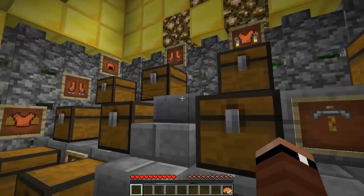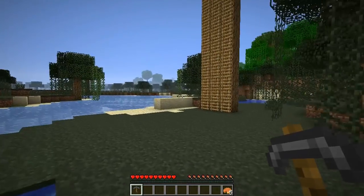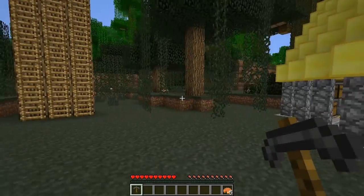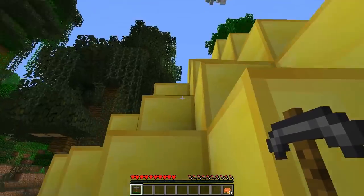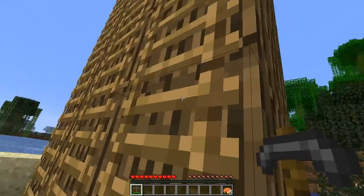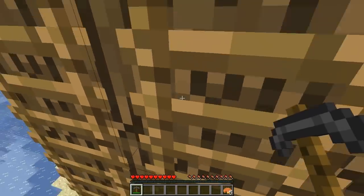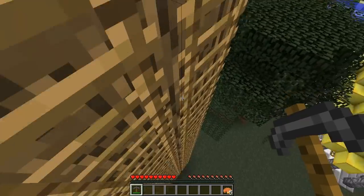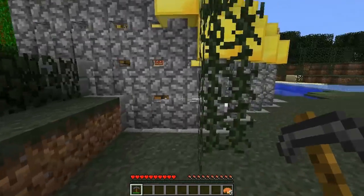The next thing — and this is the only thing in this mod that is not armor — is the grappling hook. It's very easy to create: you just take string, a stick, and three iron ingots, and that gives you the grappling hook. What this allows you to do is right-click wherever your cursor is, and it's going to pull you closer to your desired destination. It won't be exact, but it will get you closer. I'm going to point my grappling hook all the way at the top, and it's only going to bring me about halfway up. It's definitely good for getting across the ground very quickly, in case you're trying to get away from a creeper or something.